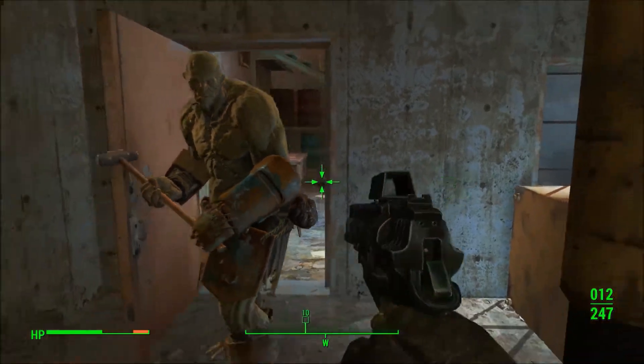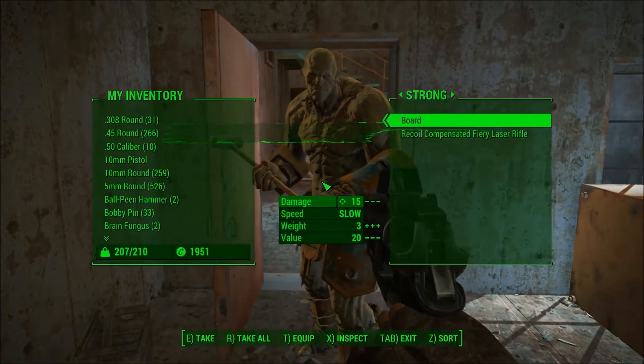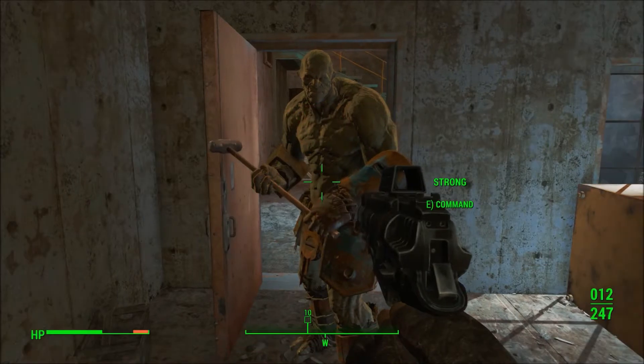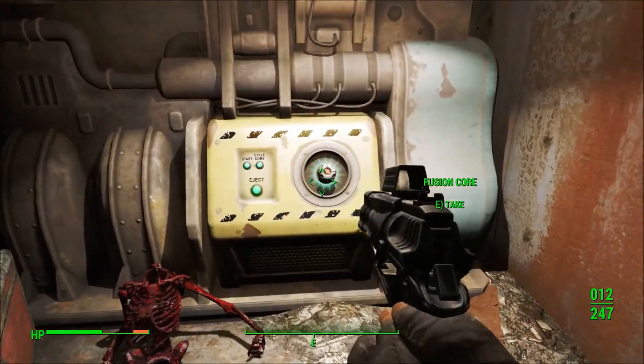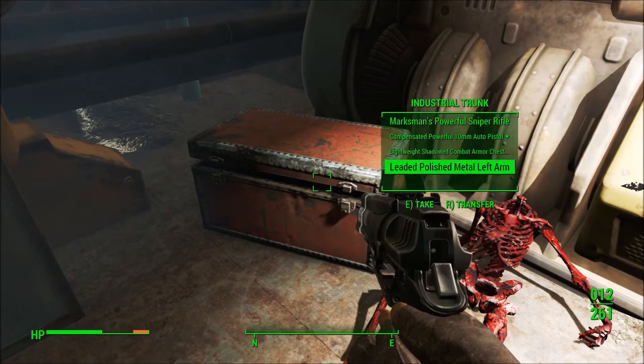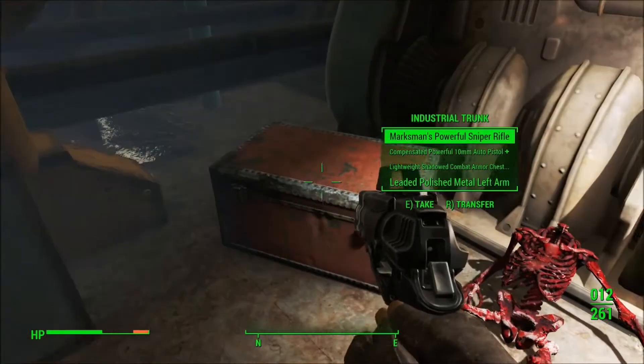I think I have one on Strong right now — over here, if he wants to let me trade. Yeah, I have a fiery laser rifle on him right now. And you've got a fusion core here too, and a box of random good stuff as well, for the taking.